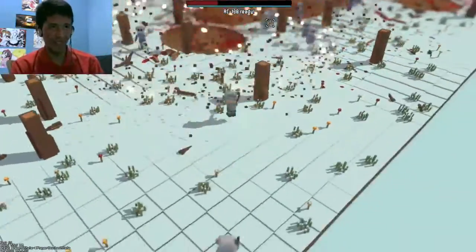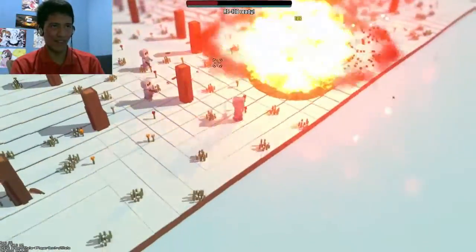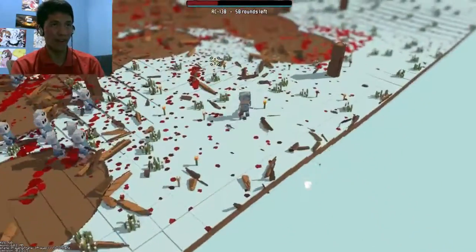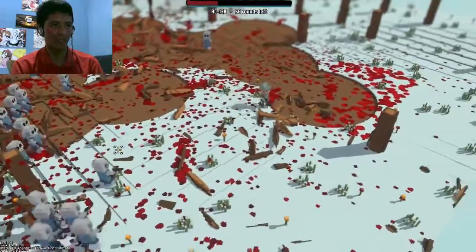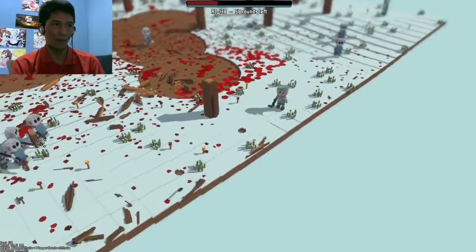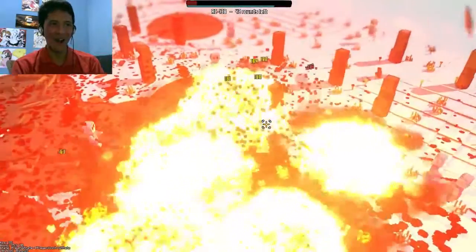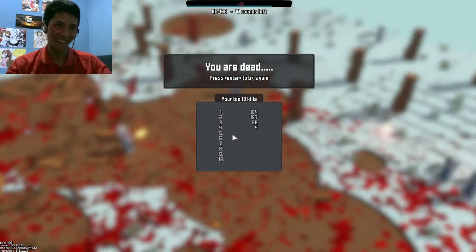AC-130 ready. So yeah, there's also some kind of a power-up if you have killed enough enemies, which means I'm going to press 1 now. I have AC-130, let's see how it will be. Oh my god. And I die. I don't care, let's try it again — I'm going to see if I can reach 200.